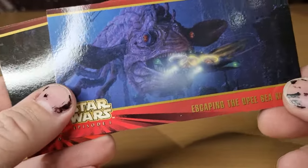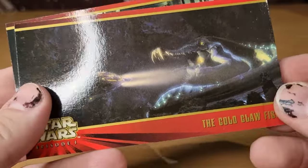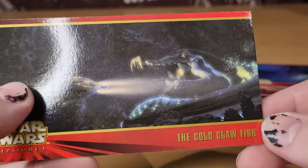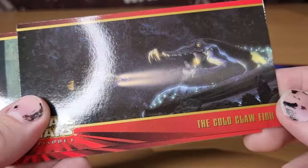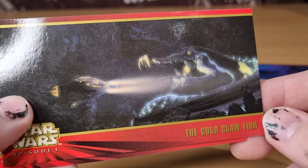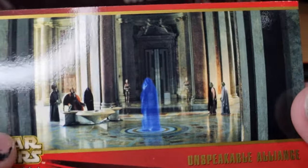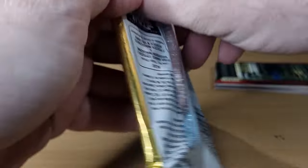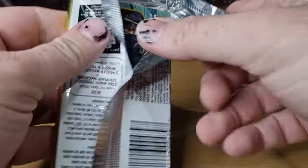'Escaping the Opee,' 'Oh, big goober fish — the Colo Claw Fish!' We see Dryden Vos eating in Solo, and he makes an offer: 'Would you like some Colo Claw Fish?' So if you catch one of those you're doing pretty well. 'Unspeakable Alliance.' There's the second pack done — one more pack to open, and no doubles so far, so fingers crossed it stays that way.